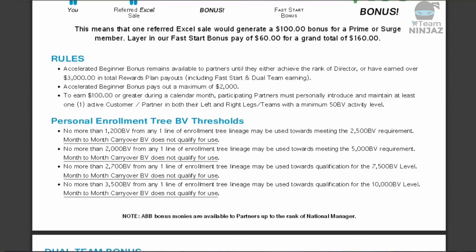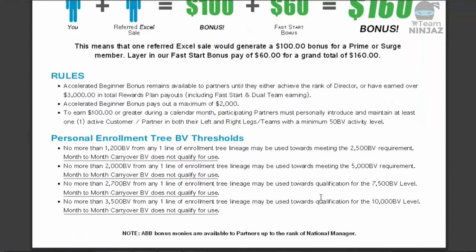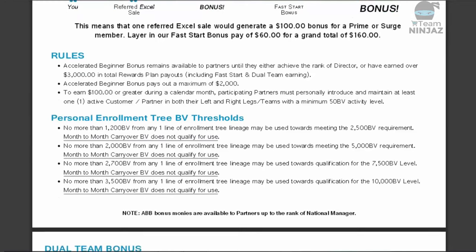Don't get hung up on personal enrollment tree or BV thresholds. At the top right, 2,500 BV equals a $250 payout. The next level is 2,000 BV from any one line of lineage for the 5,000 BV requirement, meaning you'd need two to three lines. These numbers are very simple and easy to understand. If you have questions with anything, you can reach out to me or to corporate and they'll put you in contact with me — ask to speak to the vice president of sales. Ken Eggleston is easy to find and most leadership deals with me daily.